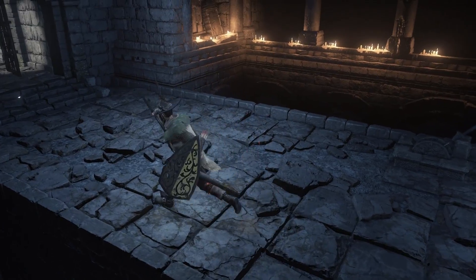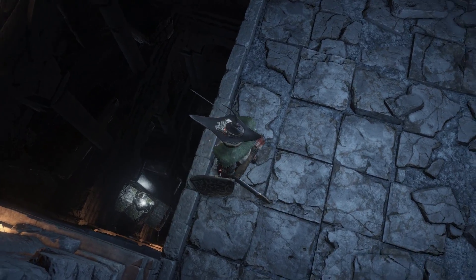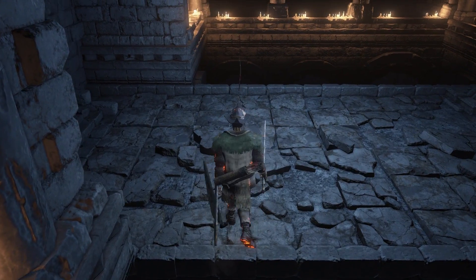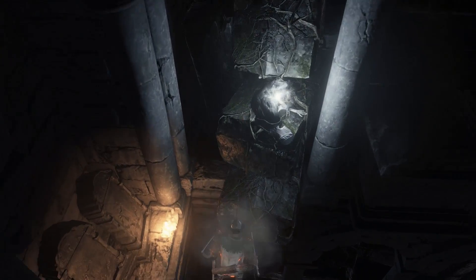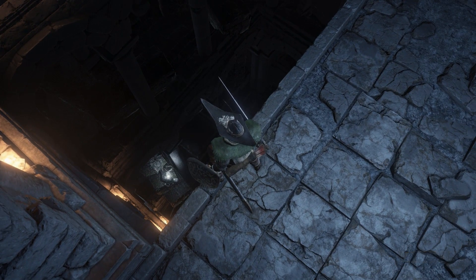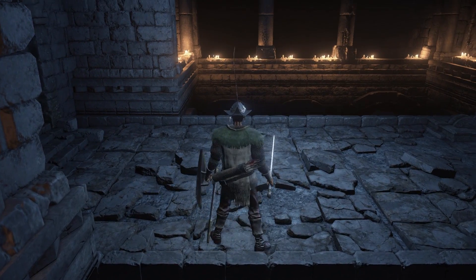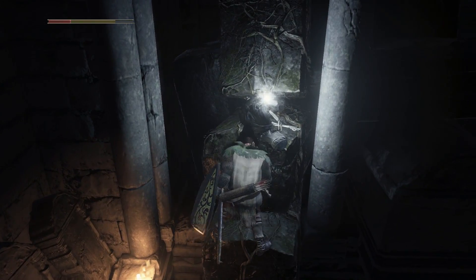We can see a couple of shinies to get, so I'm lining up this shot. We're going to sprint and jump — and unfortunately we continue falling, and that's an automatic death. Even if you use the Spook spell, if you don't hit that landing the first time there is no surviving. So this time I'm going to line up just a little differently — center myself on these stones — and instead of jumping, I'm actually just going to run. First time I've tried this tactic, and it worked.